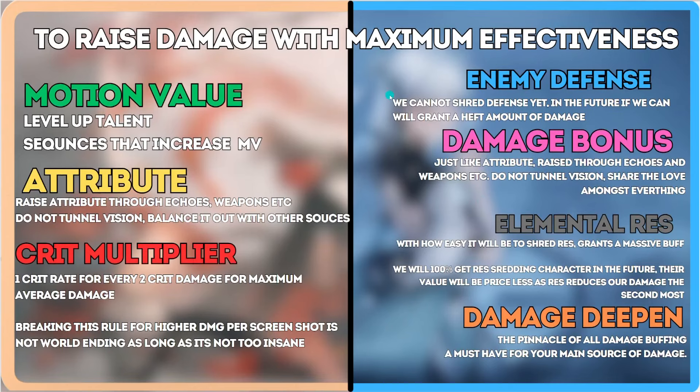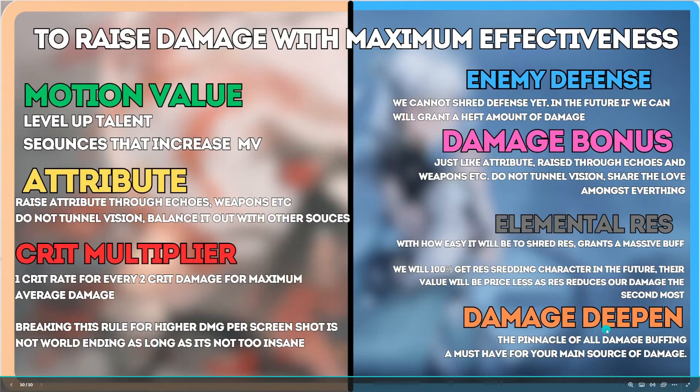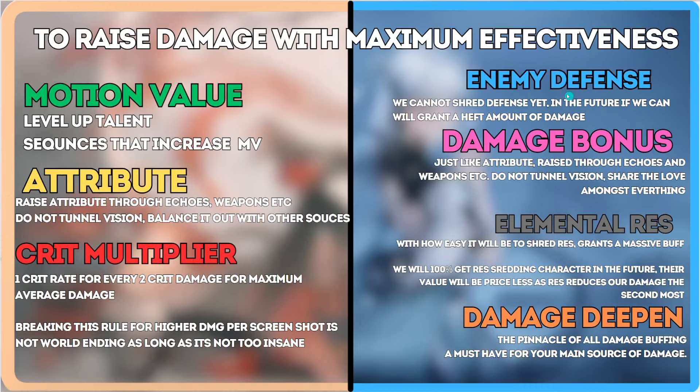To summarize: if you want maximum damage, spread your effort evenly across everything. If using a skill character, have damage bonus on skills but not so much that you sacrifice attack. Make sure your skills are leveled up and maintain a 1-to-2 crit ratio. Make sure you have a deepen on your character for whatever you're using. We currently can't do much about enemy defense, and elemental resistance shred may be coming very soon — possibly next patch.